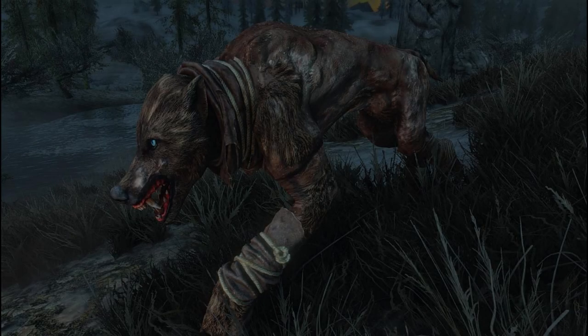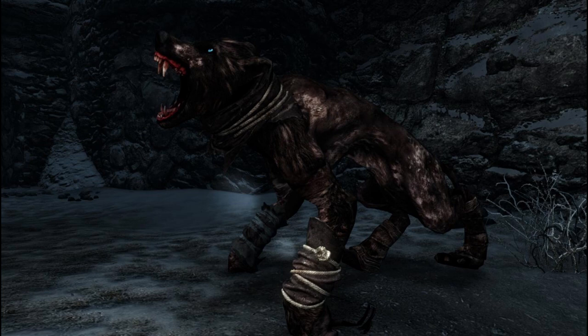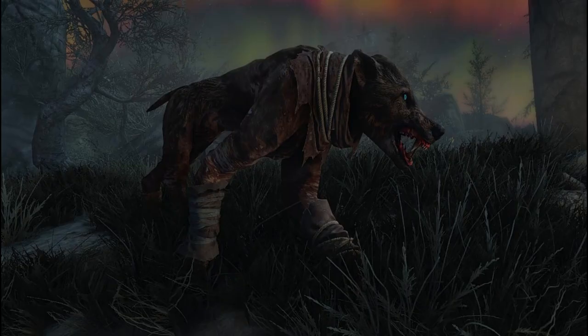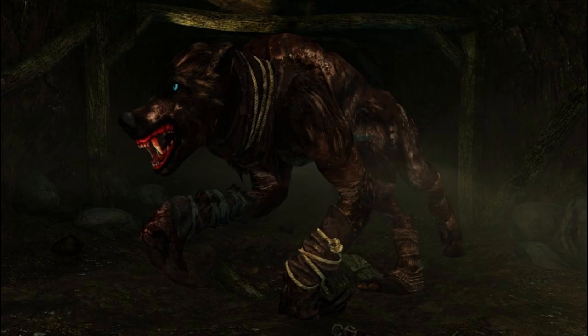Ranking lowest amongst the werebeasts, lesser werewolves are believed to be people of weak mind and body who received the blessing of Hircine and were unable to dominate the form. This resulted in mindless, feral werewolves walking on all fours, unable to return to their human form. There is speculation that they are cursed Silverhand members, since they can be encountered roaming close to Silverhand settlements. Most scholars scoff at this and stick to the belief that they are just unfortunate souls, unable or unwilling to manage their werewolf transformations.